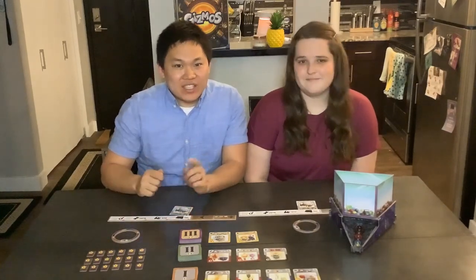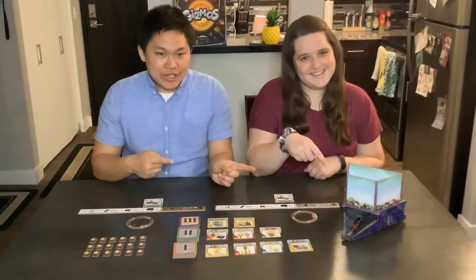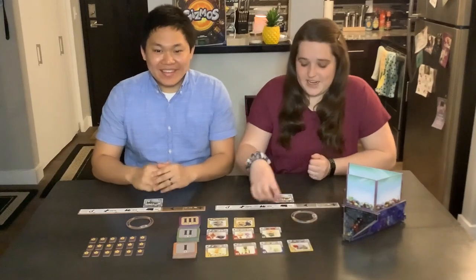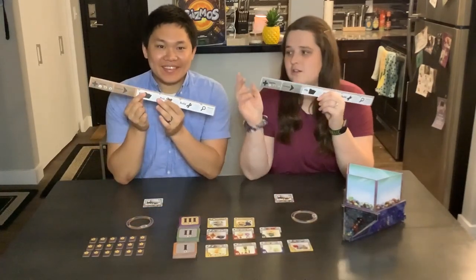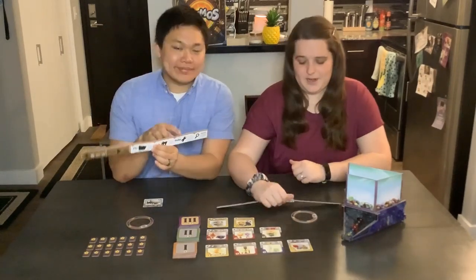To win the game, you need the most victory points through the gizmo cards. But first, let's go over the setup. To set up the game, you first need to put together the engine dispenser and then drop all the marbles into it. Next, each player is gonna randomly get handed a dashboard. Aaron's is brown and mine is gray. Whoever gets the brown dashboard is gonna be the first player.